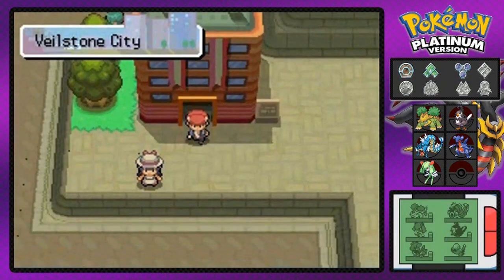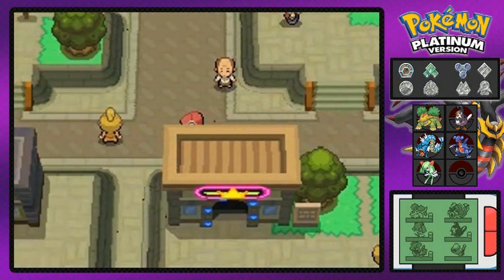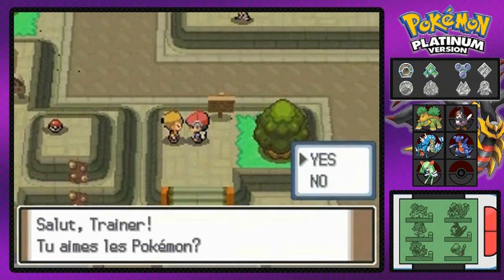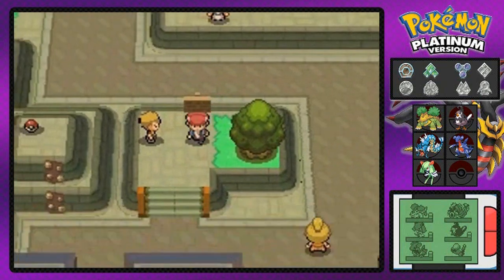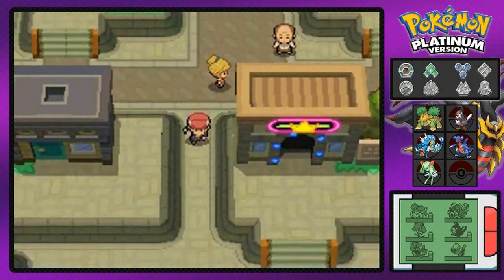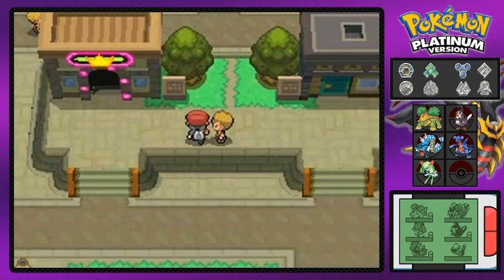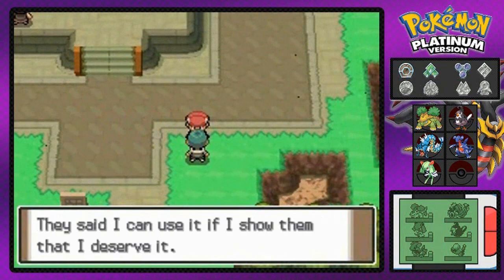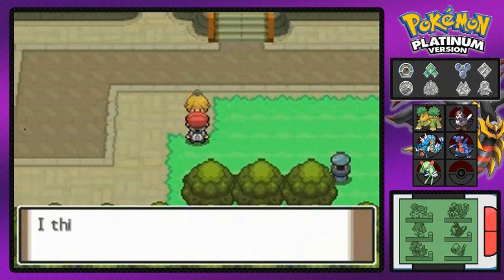Let's see what else there is to do right here in Veilstone City. There's a casino there, and if you talk to this girl she'll tell you about the TMs that you get. There's an area right there where you need Rock Climb. Let's go straight to the casino. There's a clown giving a coin case away, so we have to find that clown and get that coin case. This guy is talking about the hidden machine Fly, which of course we will be needing pretty soon.